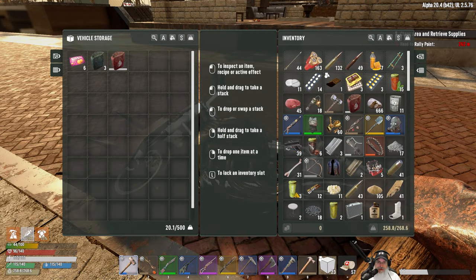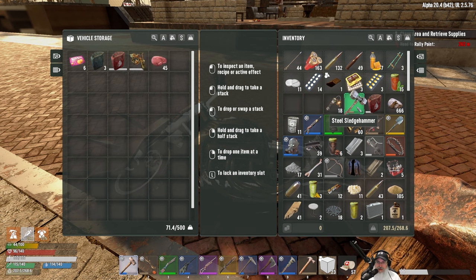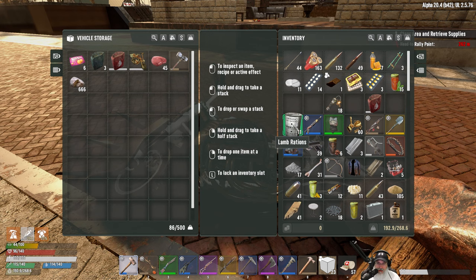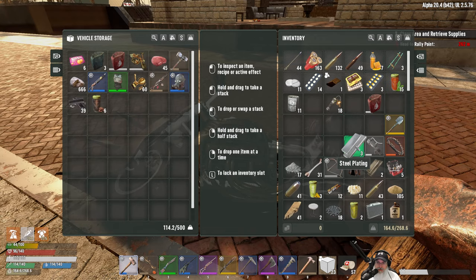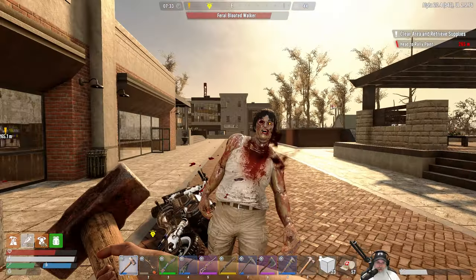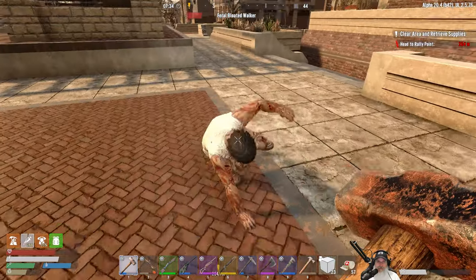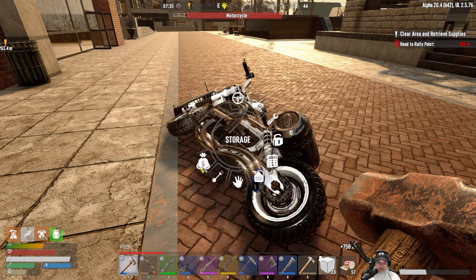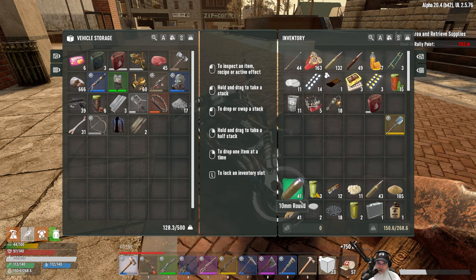Let's open this up and do a sort by weight. We want to put the heaviest stuff in here that we don't need to be carrying around right now. Let's keep the food with us. Edgar's coming over to play. What else — we don't need to be carrying any of this stuff around.